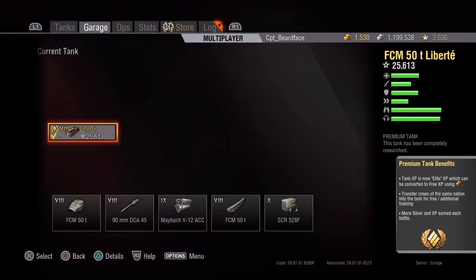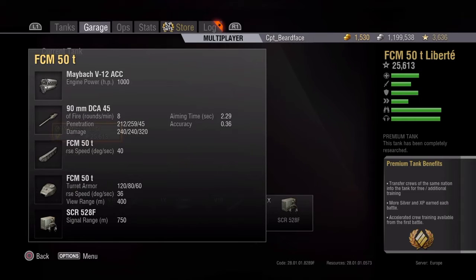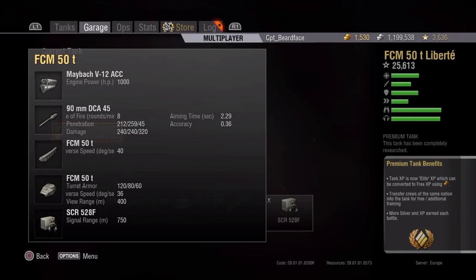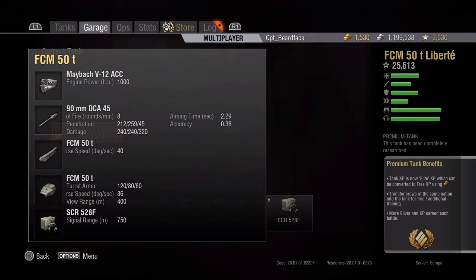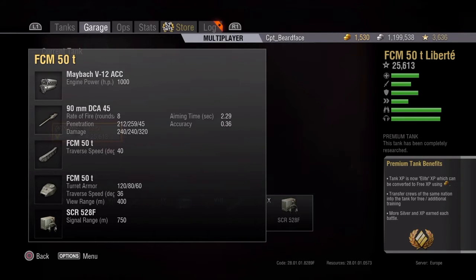Let's have a look at some of the gun stats. It's got a 90mm gun - quite a good one actually. Aiming time is 2.29 seconds, which isn't bad, and accuracy is 0.36, which is quite good. Eight rounds a minute, which is about average for tanks in this tier. Penetration 212, and as always with the 90mms, 240 average damage, 259 with premium ammunition, and 45 with HE.